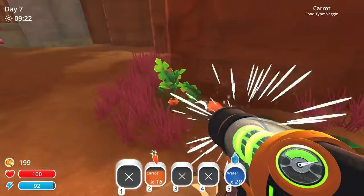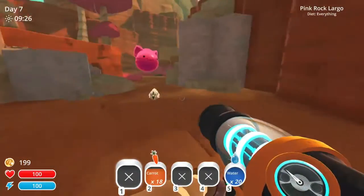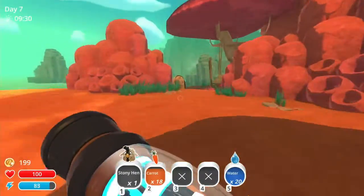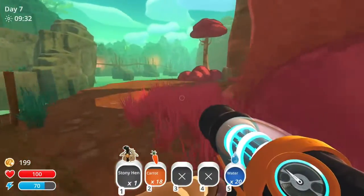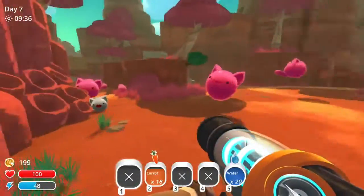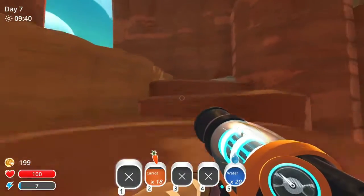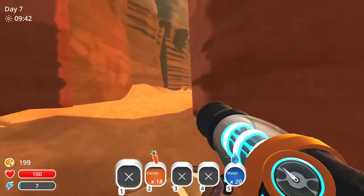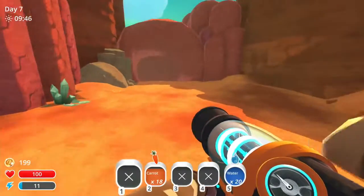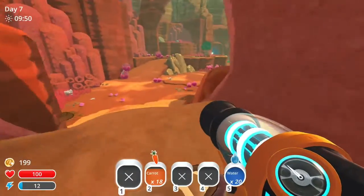We'll grab the rest of these carrots, pack this up, and we'll try to get this other one — we haven't fed him anything yet though. I could go to the far one off camera since we're just about out of time. We'll see if I can get him to explode — maybe we can get another key, we'll see. But yeah, we are definitely out of time for today.